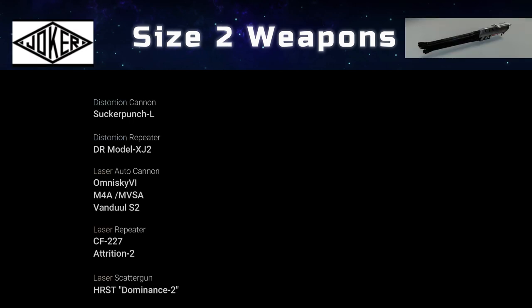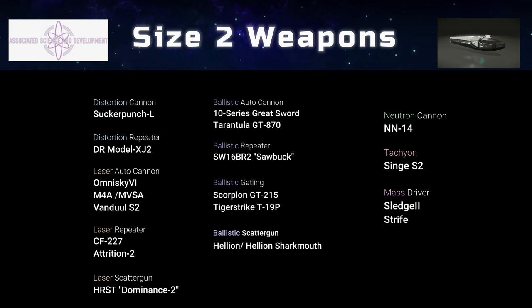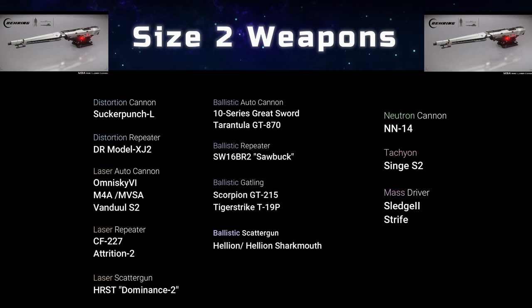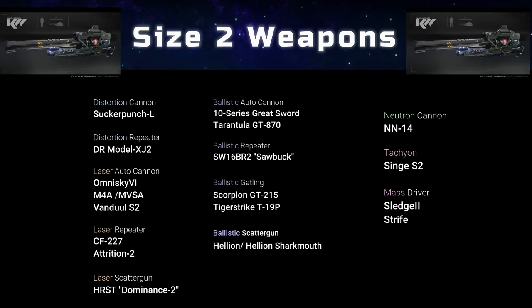The Sledge 2 weapons are generally found on your small to medium-sized ships. Size 2 introduces two very different mass driver cannons. The Sledge 2 by Claus and Warner has increased shield penetration, limited 60mm hard ammo, a reduced power cost, and EM signature. The Strife by Apocalypse Arms uses a power-hungry electromagnetic accelerator but can rapidly fire extremely powerful high-velocity projectiles. It's great at long distances but can also overheat.